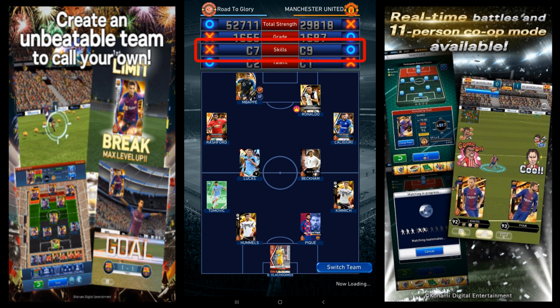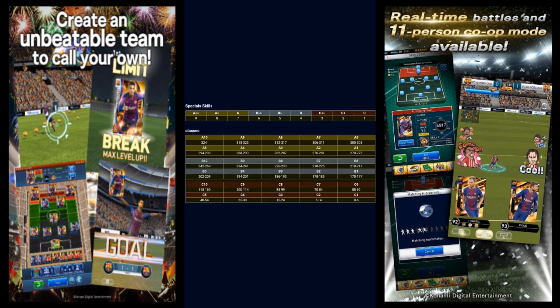Your special skills rank starts at C and goes to A, but with ten levels per letter — so for example C1, C2, C3, etc. To get from one rank to another, you need to pass a certain skill point threshold, and all special skills have a certain weight allotted to them. I will put a chart up on the screen so you can see what it takes to get from one level to another.